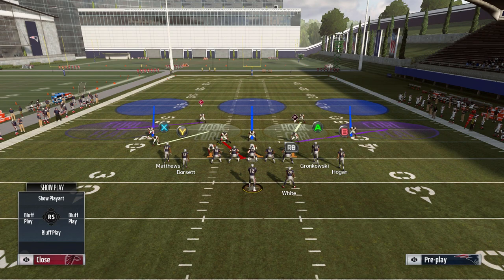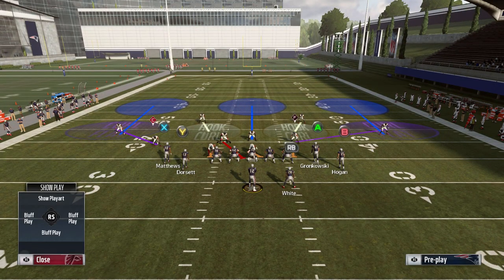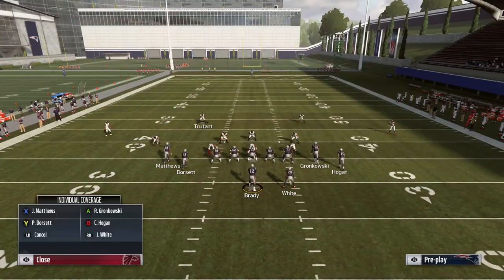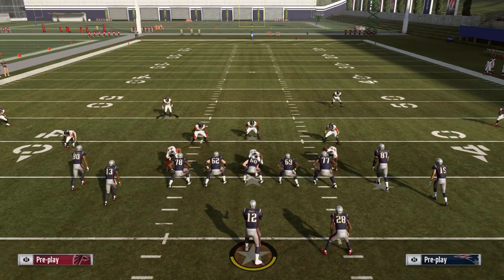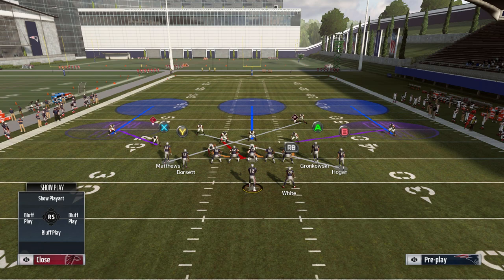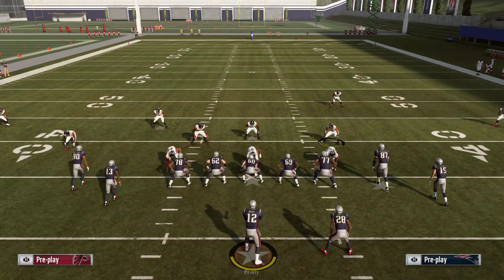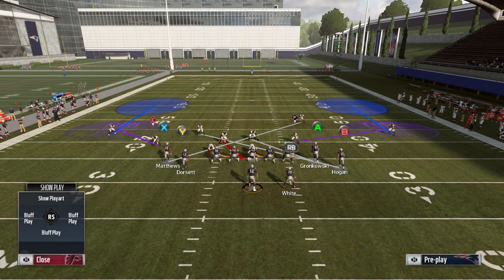What I like to do is baseline and cross-man these two safeties onto the crossing routes. I have Desmond Trufant here at free safety — I want my best man defenders. Then I have Robert Alford here. I want to cross-man him onto Jordan Matthews on the deep post. And then I want to man up my middle linebacker onto Gronkowski. I want those two guys on the right side — Gronk and Hogan — to run their crossing routes right into my man-to-man defenders.